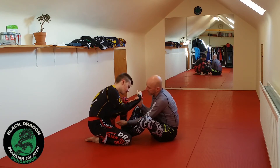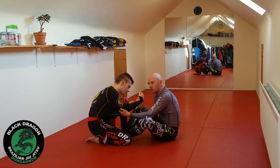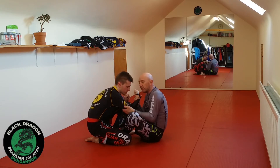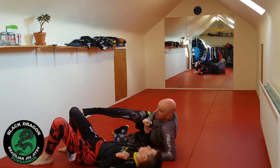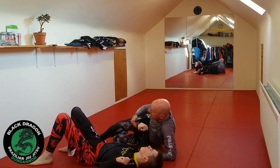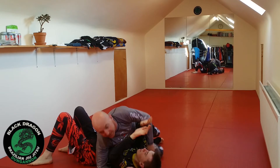It's very hard for me to butterfly sweep Cain from this position because my hips aren't close enough to his. So I'm going to butt scoop in. Now he has no base on this side, so as I fall on my left side, I just kick my leg over and put him on his back.